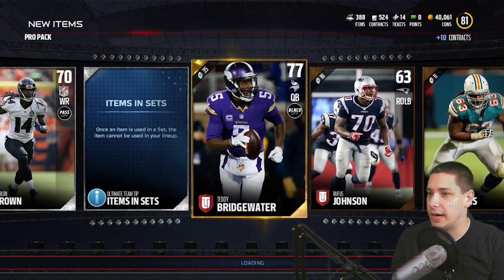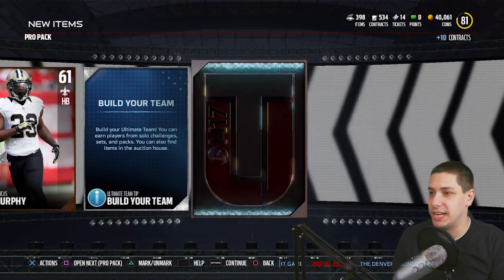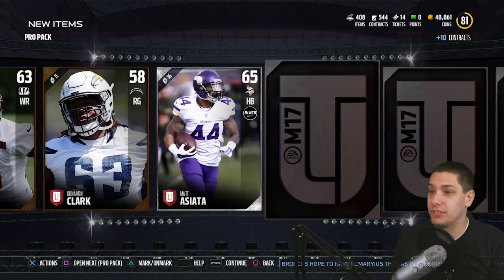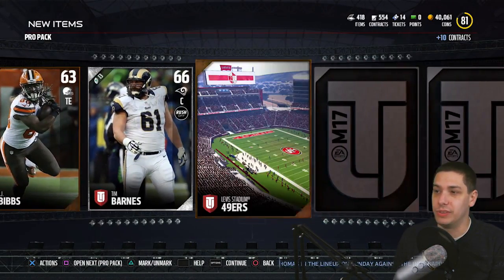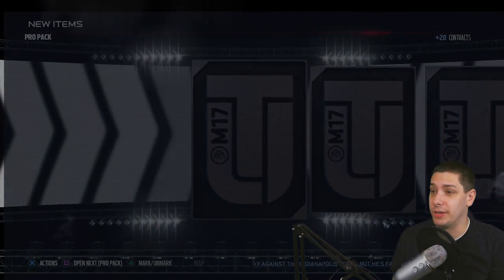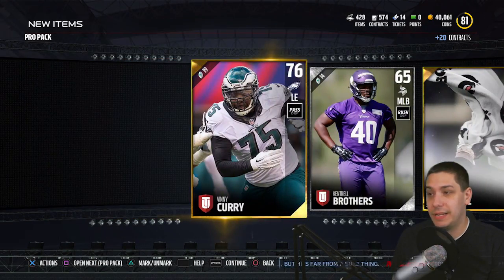Nothing out of these — Teddy Bridgewater. Hopefully he has a good recovery this year. I know a lot of friends up in Minnesota are big fans of his and it sucks to see a guy go down with an injury like that early in his career, early in the season. Marius Randall had a really nice game shutting down Allen Robinson this past week. Chandler Jones in that pack. It's kind of crazy to see Allen Robinson, who led the NFL in targets in week one, get held to about six receptions on 15 targets. The Packers secondary is looking pretty good right now, and I think it's going to be tough for a lot of teams to go up against them. Still nothing great out of these pro packs, but getting closer on the Mutt Master completion.